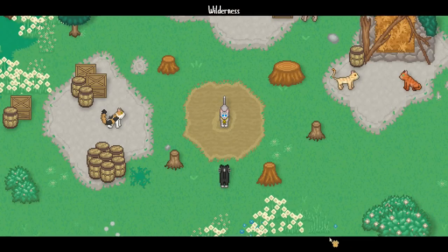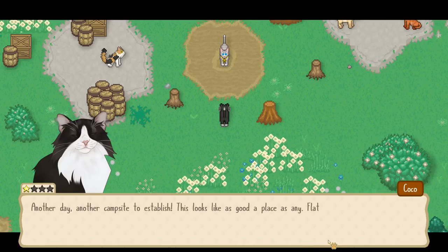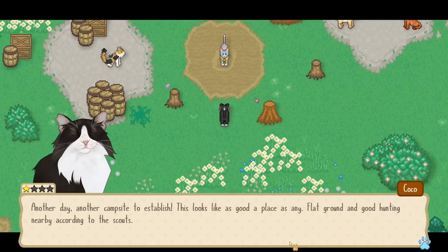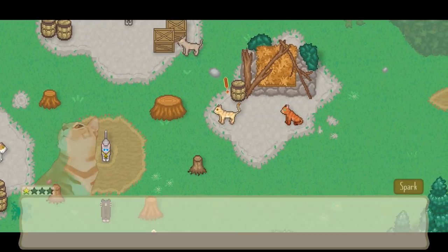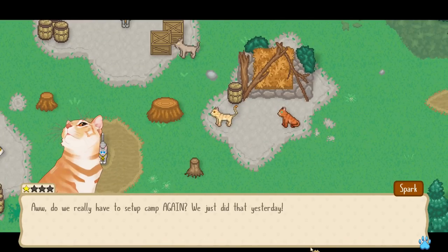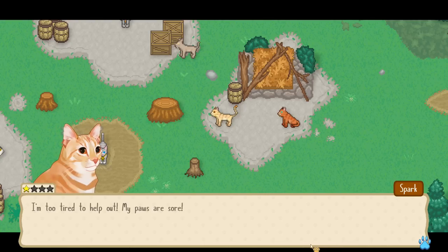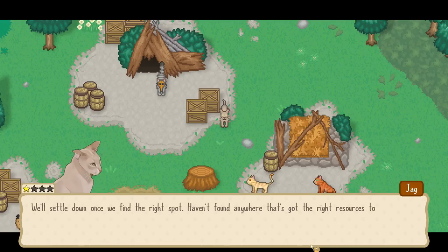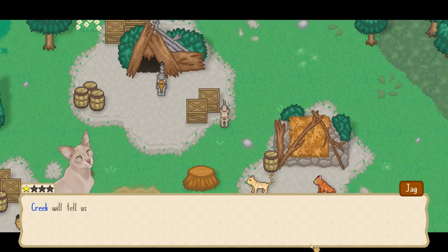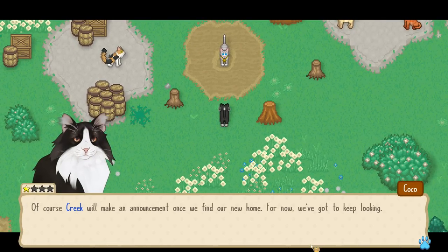Oh wow, this is very different — now we're the leaders! Another day, another campsite to establish. This looks like a good place — flat ground and good hunting nearby according to the scouts. Let's all work together to ensure we have adequate shelter and food before it gets dark. 'Do we really have to set up camp again? We just did that yesterday.' 'When are we going to finally find a place to settle down?' Creek will tell us when we've arrived.